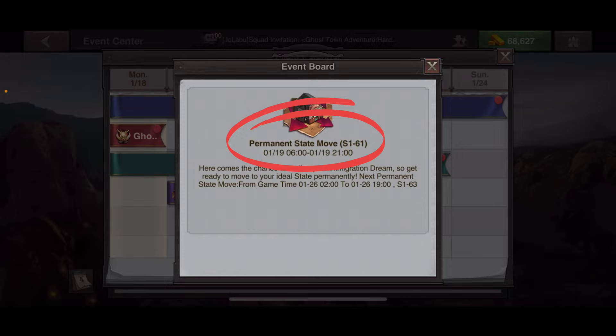The event board says in the title that the permanent state move is from state 1 to 61, and it also shows what states will be available the next Tuesday. Currently, starting the 19th, you'll be able to move between game time 06:00 and 21:00 UTC. The description says 'here comes a chance to realize your immigration dream — get ready to move to your ideal state permanently.' If your state is not listed, you cannot permanently move at this time.